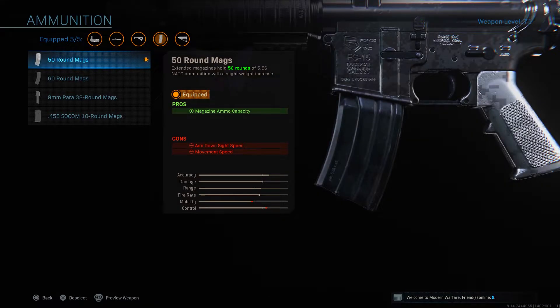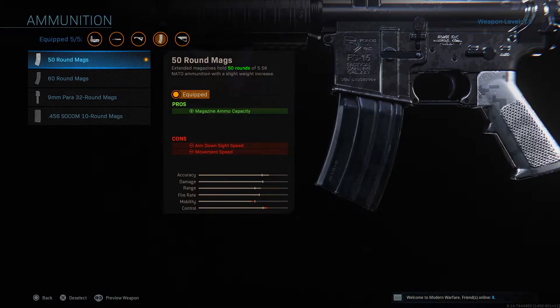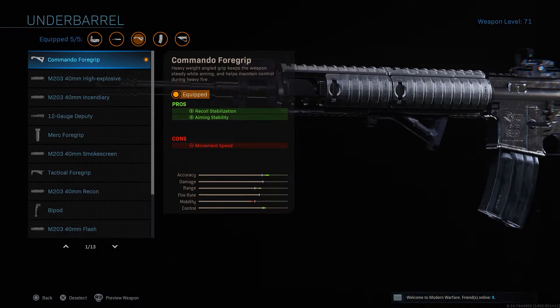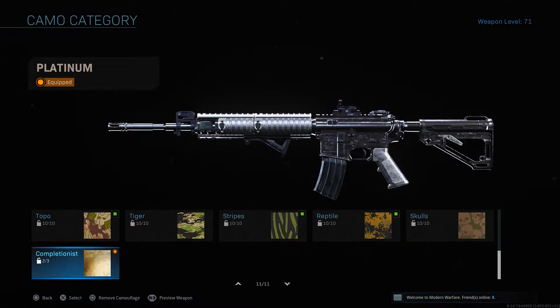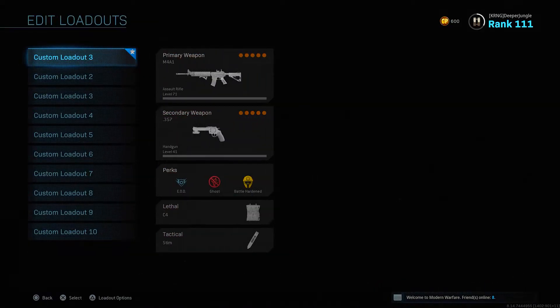For our fourth attachment, we're using the 50-round magazine, bumping up from 30 to 50 rounds, which means you can take out quite a few opponents without having to reload. Alternatively, you can use the 60-round magazine, but I noticed it really starts to impede movement speed, so I generally stick with the 50-round. For our final attachment, we're using the Commando Foregrip, which overall just stabilizes this weapon a lot more. I'm also using Platinum Camo, which looks really cool on the M4A1. That's our first class setup.